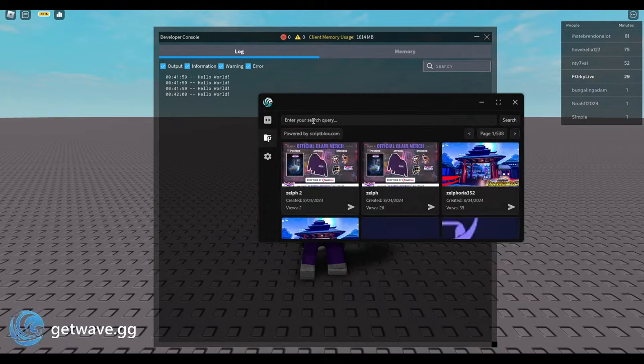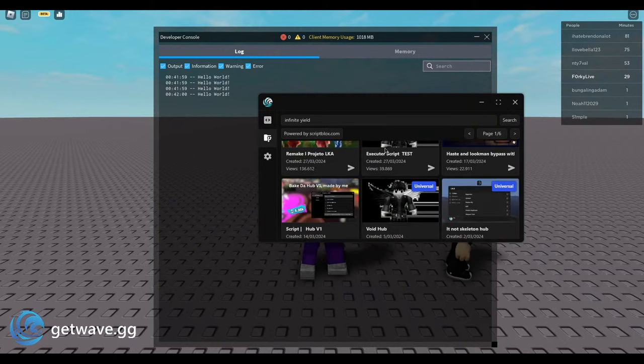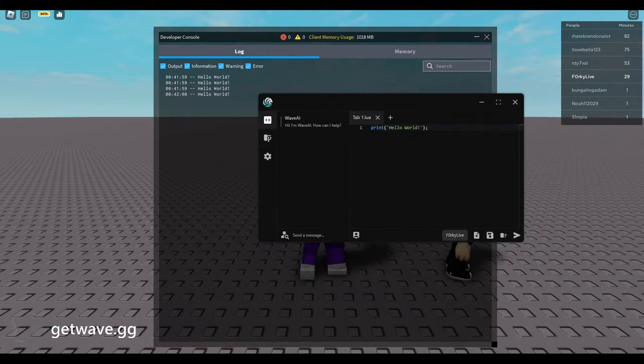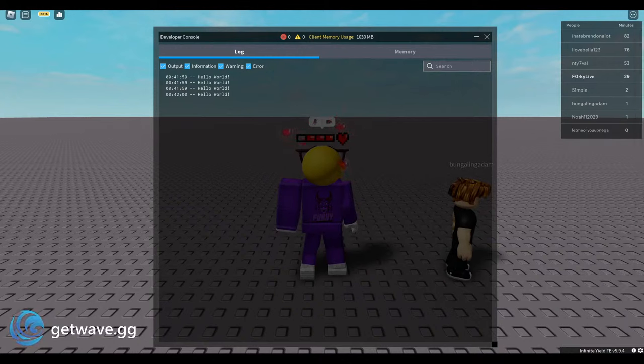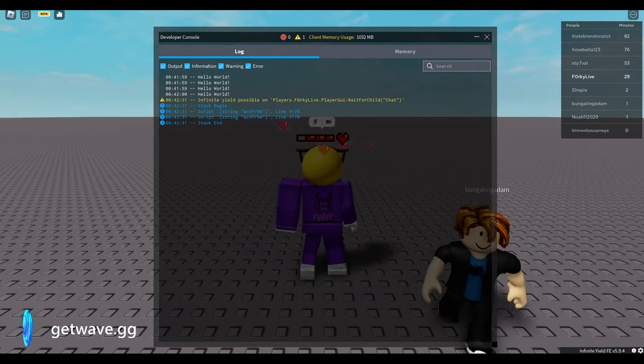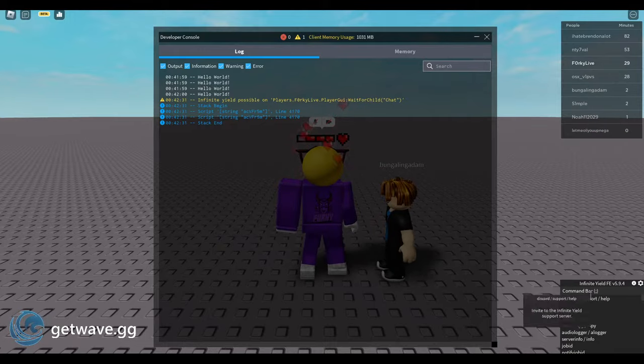Let's go into the script hub where you can find a ton of scripts, as you guys can see. I'll be searching for Infinite Yield, which is pretty much what you guys usually use — I can't find it so I'll just go find it on Google real quick. Here we have it. I'm gonna put it in like that and execute it. If you have it right here on the bottom right you can see Wave — it is working.